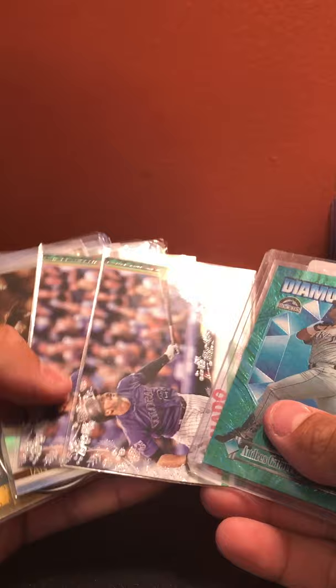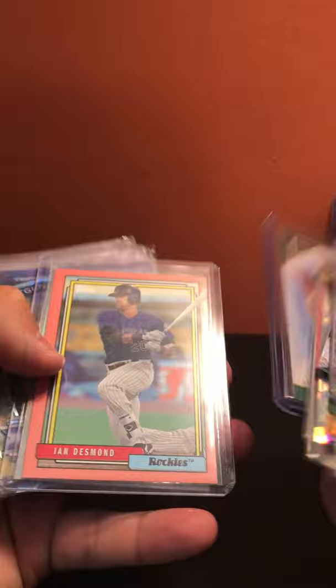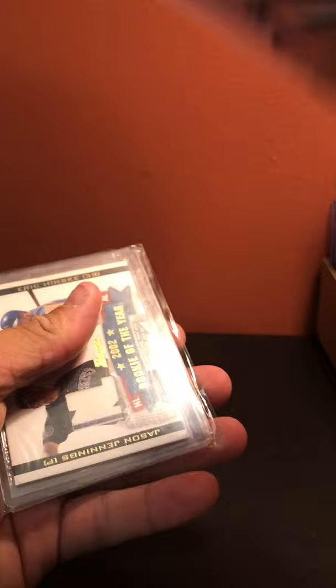Colorado Rockies: Andres Galarraga diamond duos, Arenado metallic, another Arenado metallic, Desmond sepia, David Dahl coin out of 2667, Todd Helton, Troy Tulowitzki out of 225 atomic, Carlos Gonzalez out of 1500, Charlie Blackmon out of 99, Andres Galarraga out of 250, Ian Desmond peach out of 199, Troy Tulowitzki, Carlos Gonzalez refractor, Larry Walker die cut, Jonathan Gray out of 49, Work of the Year Jason Jennings and Eric Knesy, and a Nolan Arenado coin.